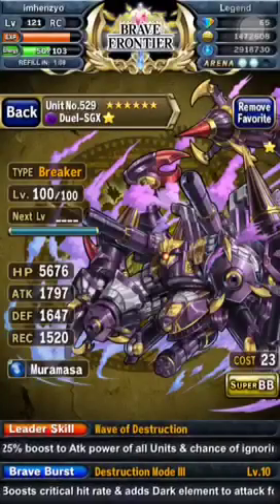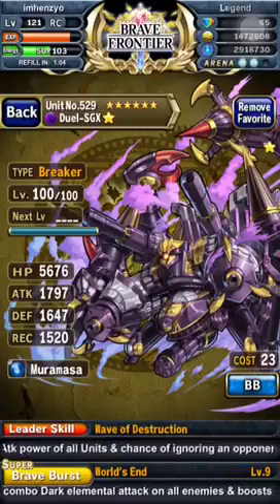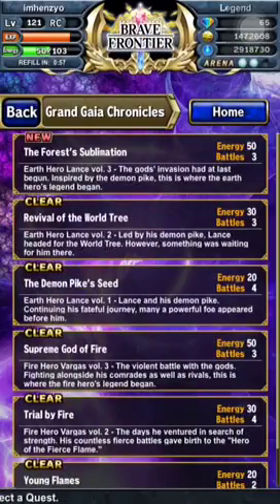And then dual SGX, which is stable — you definitely need this on a crit team. Hopefully everything goes smoothly and we wouldn't have to gem, because Vargas RNG got to us and it cost me 2 gems, so hopefully it doesn't happen here.